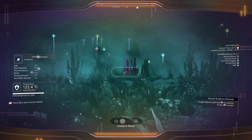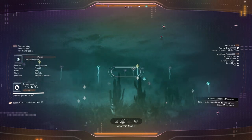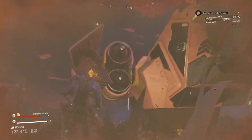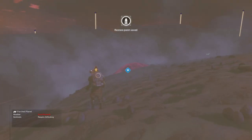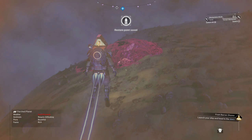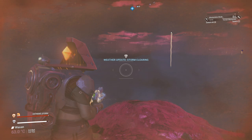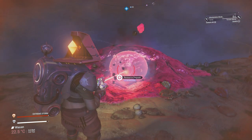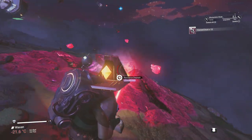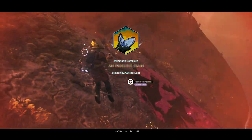One more thing to do before leaving the first planet: use your visor and scan for a cursed dust deposit. It will look like any deposit but it will say 'cursed dust.' Use your terrain manipulator — you will have the blueprint for that — and mine the cursed dust until you complete another milestone. That's all the cursed dust you're going to need.